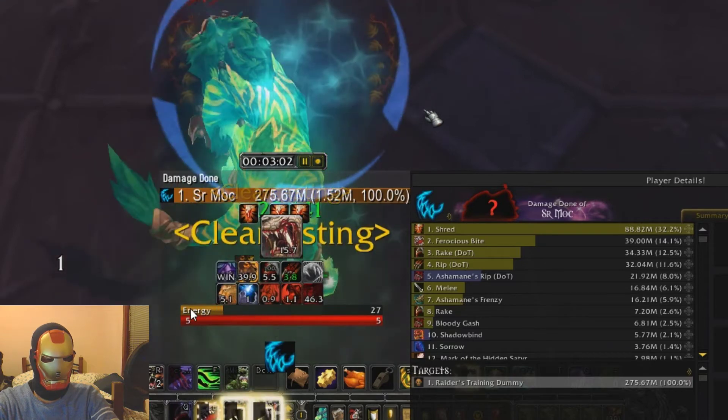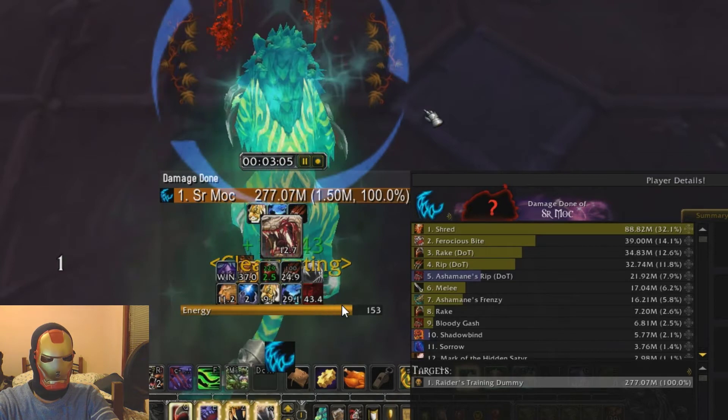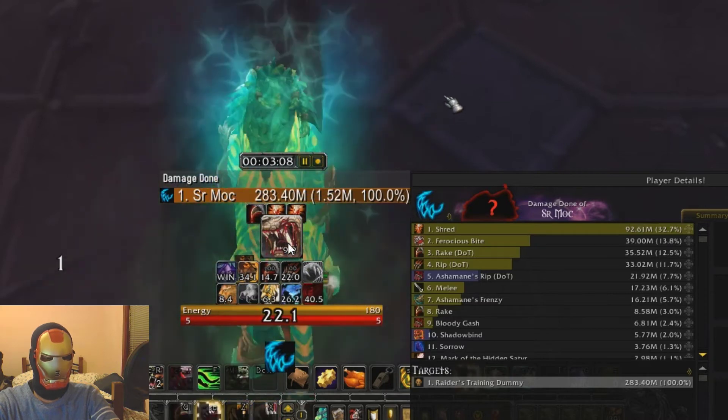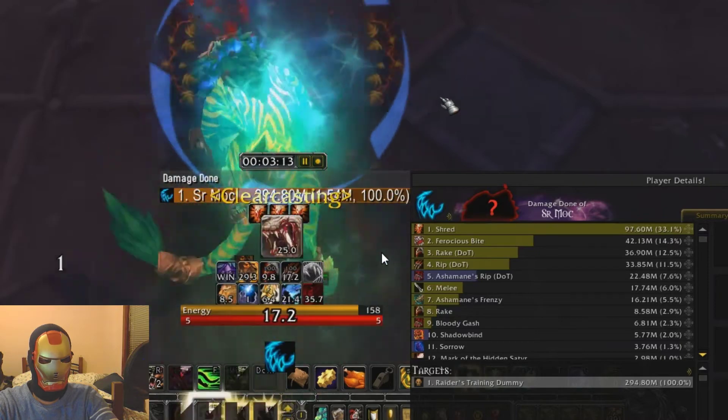I go straight to zero energy because I'm going to pop both cooldowns at the same time, then cast the Rip finisher, possibly Rake, then Ferocious Bite and Rip. So I cast Rip, then Rake. It's such a low chance — I have to emphasize — it's such a low chance on single target at the moment to get the Apex Predator proc. You can actually save it for a ridiculous amount of time and you should be fine. I've saved it all the way to here and then I use my double Ferocious Bite.